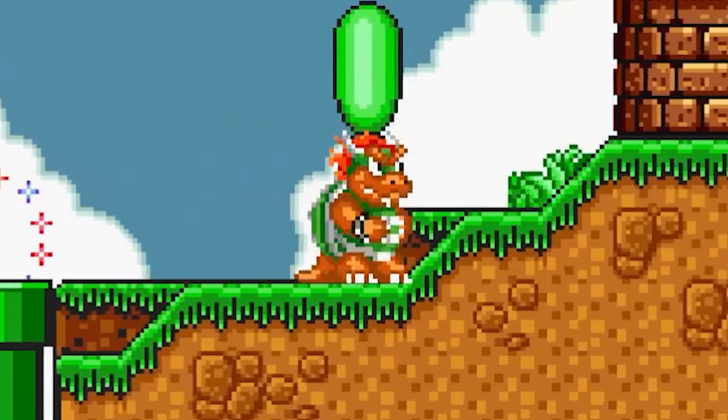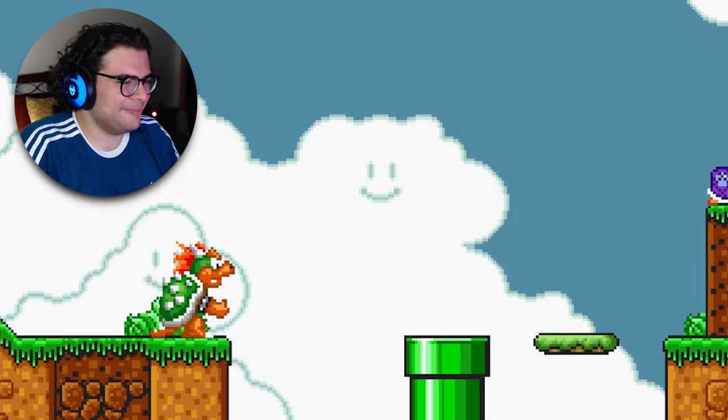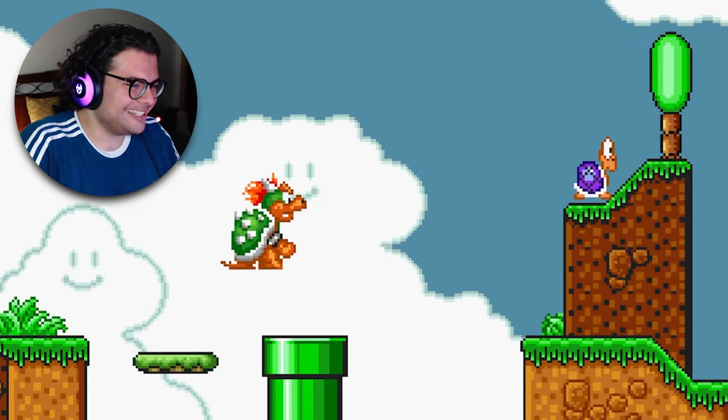You control Bowser in this level. Whichever direction I pick, Bowser follows along. Look at him — he's going! Look at him go!